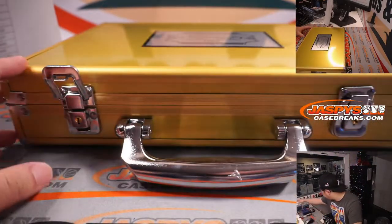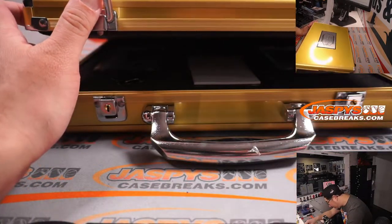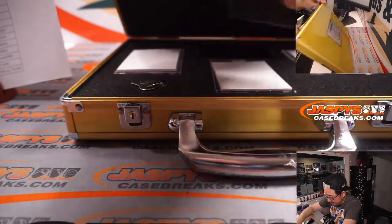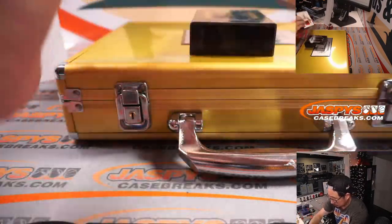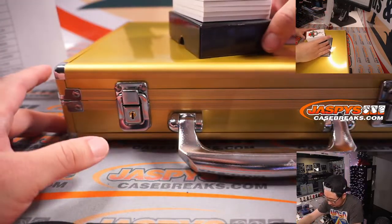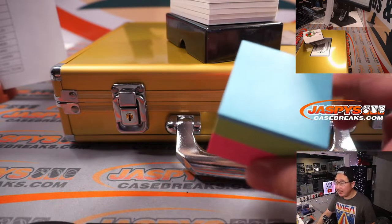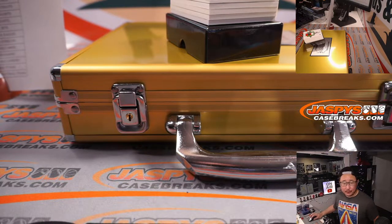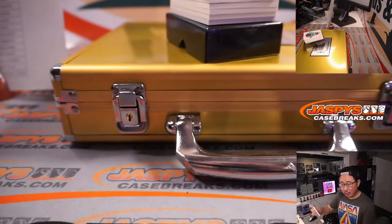Now I'm going to use these blank cards here to cover up the encased cards. Try not to peek too much — that's an auto, and there's a patch auto over there. I don't know who that is, but I saw a patch, and that's a gem on the left side, just a single gem. We'll tag all these hits to make it easier for the shipping team. First one out of the gate is Braven Jordan, six out of ten, piece of his jersey for Houston. That's going to go to Mark Rao.